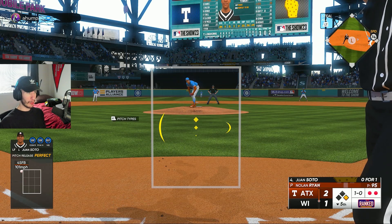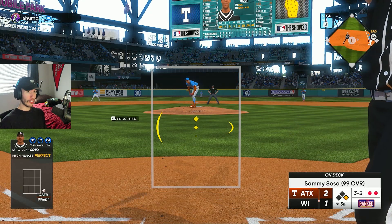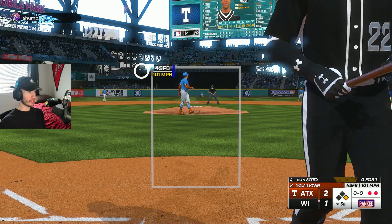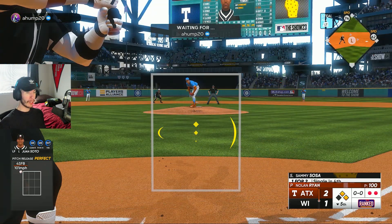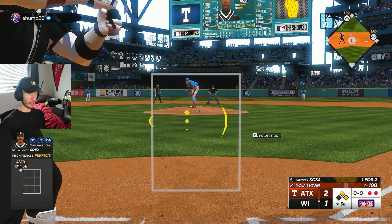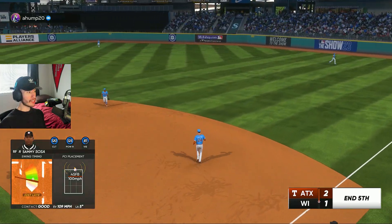Lightning Juan Soto is our final hope in the fifth. Full count — he does the Soto shuffle and draws ball four. Tying run on second, go-ahead run on first, two outs, bottom of the fifth, losing 2-1. That was pitch number 100 on the day from Nolan Ryan — 44 of them balls out of the zone. Sammy Sosa lines out at 109 off the bat straight to the first baseman. After five, we're still losing 2-1.